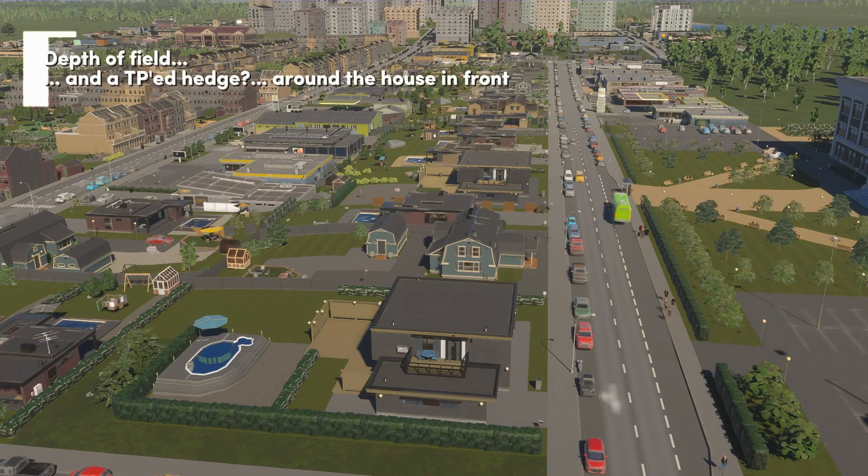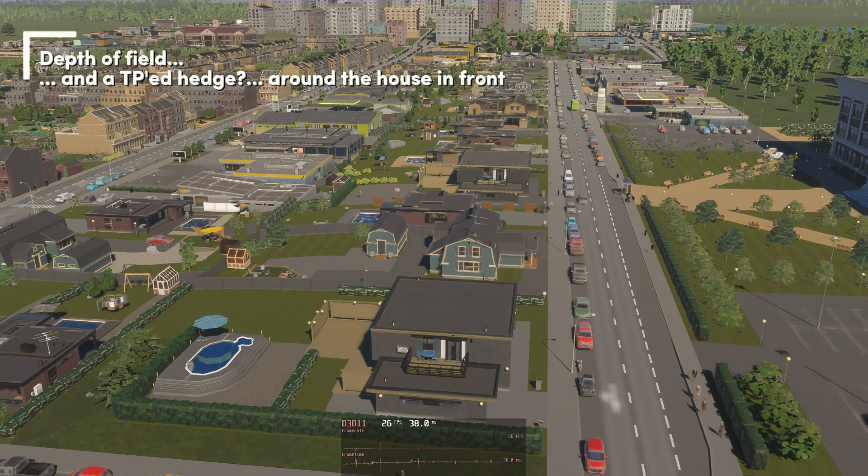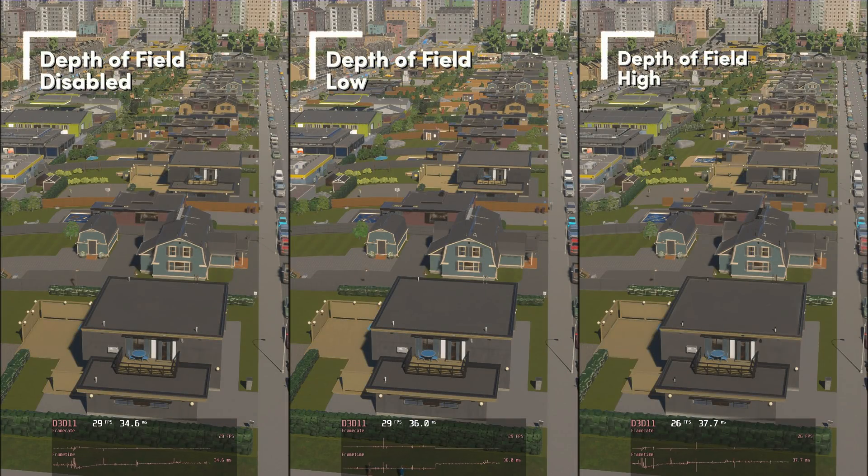Depth of field: in most games this makes the background look blurry, often in conversations. There are very few conversations in Cities Skylines 2. I set the depth of field to half resolution just to see if I was missing something — now the foreground is blurry all of a sudden. Between high, low, or disabled I see no difference at all. Depth of field disabled gives an FPS win of about 7% for no visual impact — that's great.